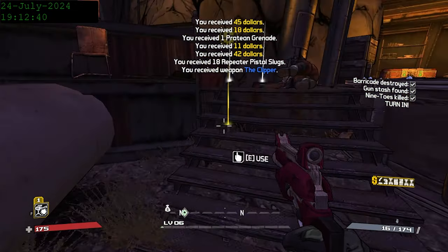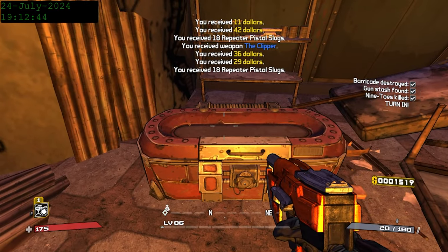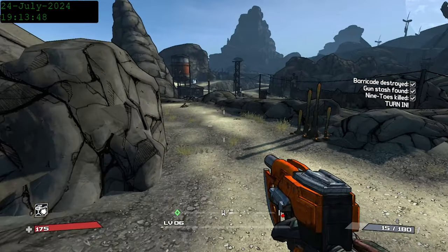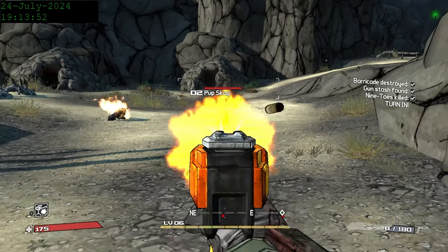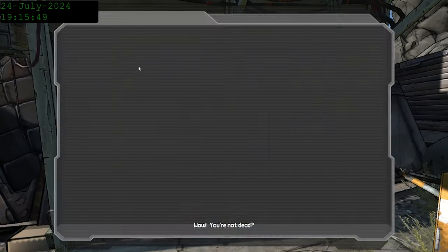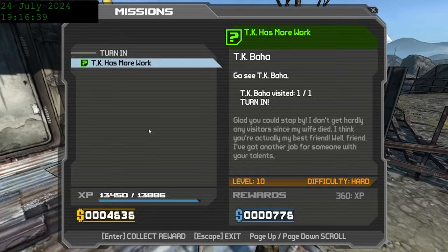With Nine Toes down, we now get our second unique weapon, the Clipper. It's an incendiary pistol with a high rate of fire. It's not great that both of our weapons are pulling from the same ammo pool, but the fire damage over time will be useful for quite a while, given how many flesh enemies this game has. We turn the quest into TK Baja, who then tells us to talk to Zed, who says we need to get a job, and that leads us back to TK Baja — just a little roundabout.